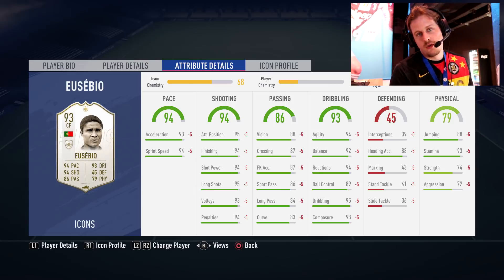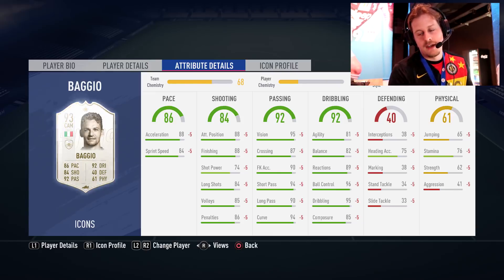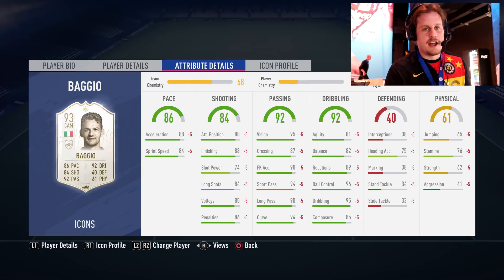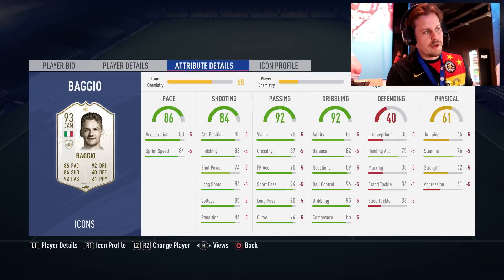Moving on to the Buddhist Baggio — interesting little fact, he actually converted to Buddhism, grew up Roman Catholic and converted in the mid-90s. He has 141 goals and 78 appearances for the national team and is just a complete player. He has five star skill moves — let's take a look: four star weak foot, five star skill moves.